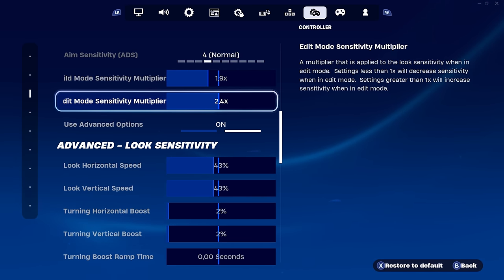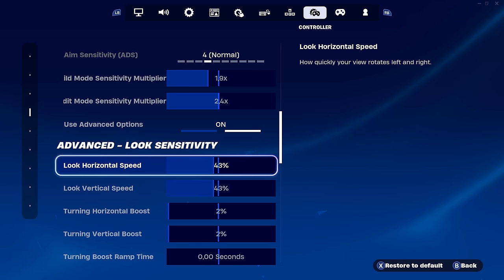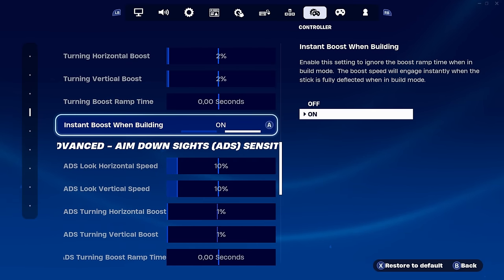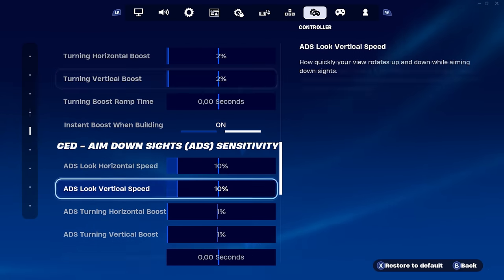For zone rose: build mode you want 1.9, edit mode you want 2.4. For look horizontal and vertical speed you want 43% — or move them up or down a little, maybe 42/42 or 44/44 depending on what you like. You want to try out the boosts because they make your movement super crisp and your clips look a lot better in game. Turn on instant boost when building, which activates the boost instantly.